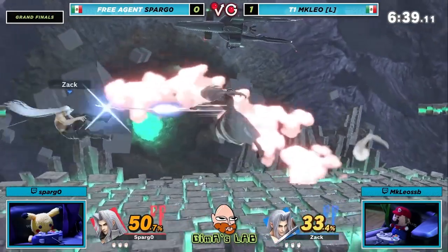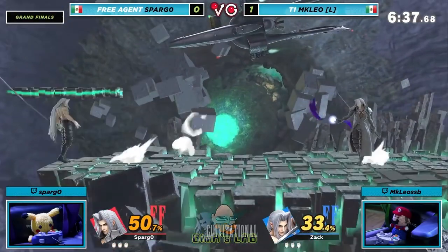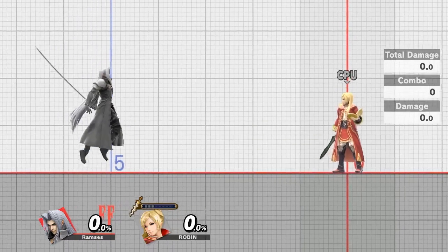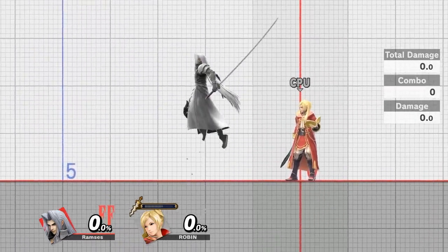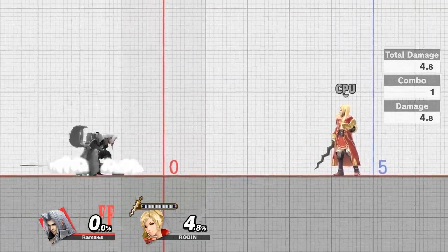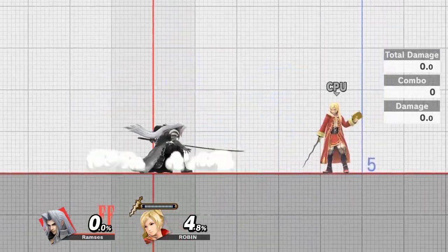When you do keep these factors in mind and start retreating preemptively, you do give up stage control. And if someone doesn't commit to an approach, you've put yourself in a deficit inching closer to the corner. This creates a first mix-up: either preemptively cover space, or preemptively retreat. Sephiroth has an amazing low short hop to adjust which space he wants to cover. By retreating or advancing, he slightly adjusts his ideal spacing, and these small adjustments can lead to large consequences. His low short hop combined with the ranges of forward air and back air lets him control horizontal mid-range space very well. However, his lackluster speed means sometimes you cannot adjust as much as you want to, letting fast characters close the gap.